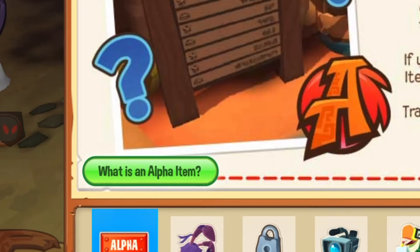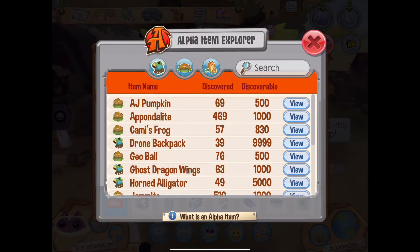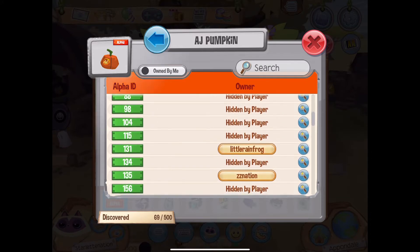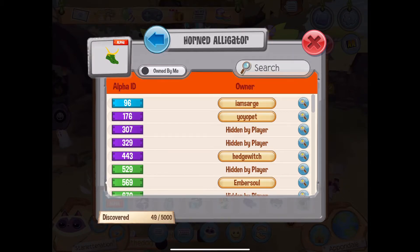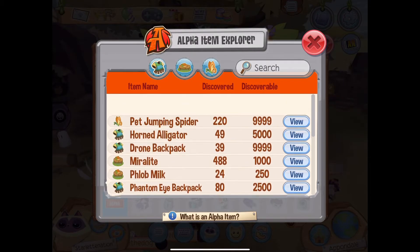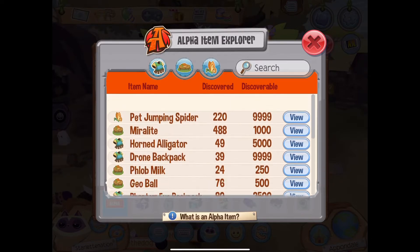If we look over here: what is an alpha item? Alpha items are super rare items hidden throughout Jamaa that can only be discovered as game rewards and prizes. Ways to discover them include fireflies and catching golden snowflakes. If we press on AJ Pumpkin, I think these are all the people that have found it — you can choose if other people can see your username or not. I don't know what the different colors mean, but this is really cool! It shows item name, discovered, and discoverable. There's also a jumping spider I've never seen before.